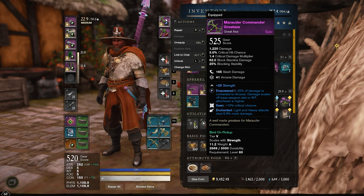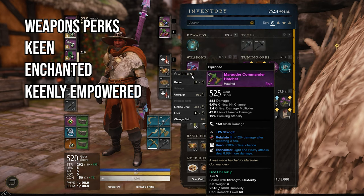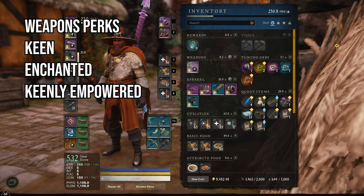For both weapons I'd be looking for Keen for crit chance, Enchanted for light and heavy attack damage, or Keenly Empowered to get Empowered whenever you crit someone. The faction weapons are great — I'm using the 580 quest axe but I could see myself going back to the faction one in the future.